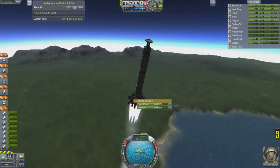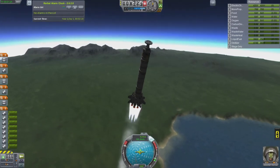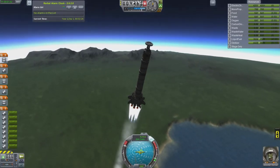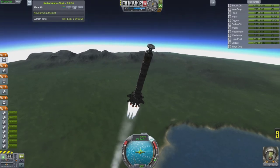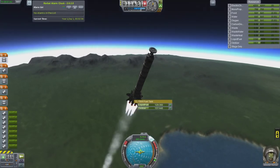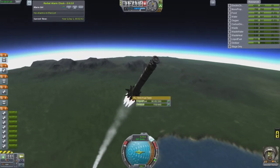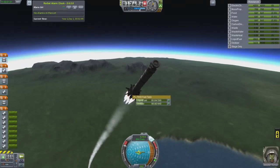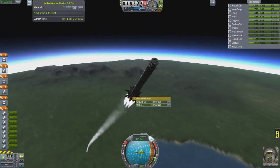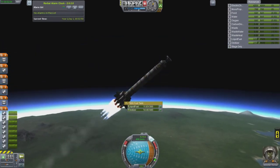This is basically the first part of the station, and we will be putting up about four or five lifts worth of components to make the entire station. We have the large docking ports - I really like those. They seem to give a little bit better rigidity to the structure, and they're just easier to see and easier to dock to. The smaller docking ports seem to have a lot more flex.